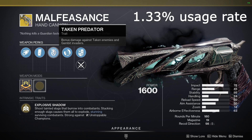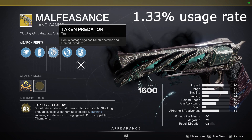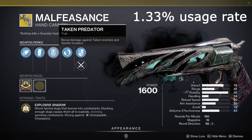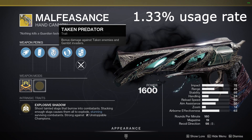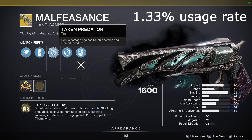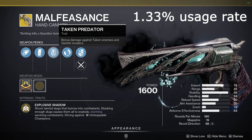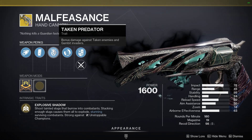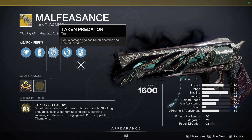In the number 7 spot is the Malfeasance, with a 1.33% usage rate. This hand cannon shoots slugs that stick to targets and explode once enough have been stacked. It also comes with intrinsic unstoppable and does bonus damage against Taken. Malfeasance has been a lackluster weapon for a long time, but it's recently risen in popularity after receiving multiple buffs along with a new catalyst this season. The combination of these things has finally given this weapon what it needs to become somewhat meta.